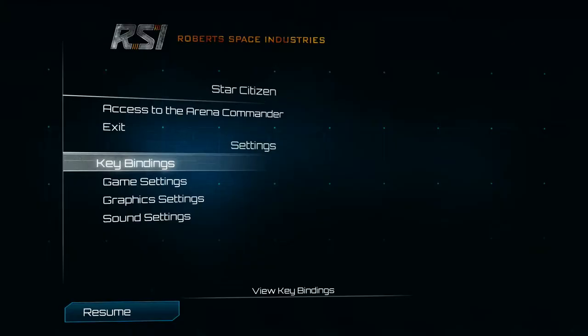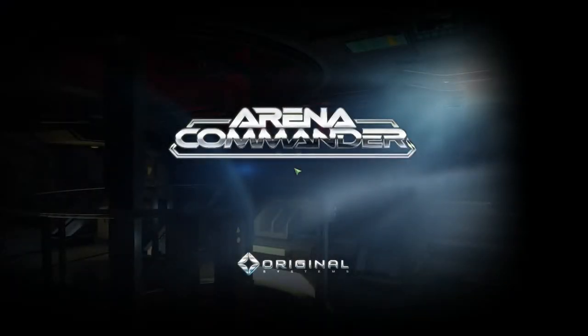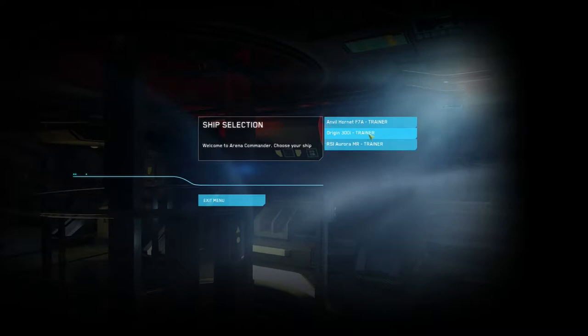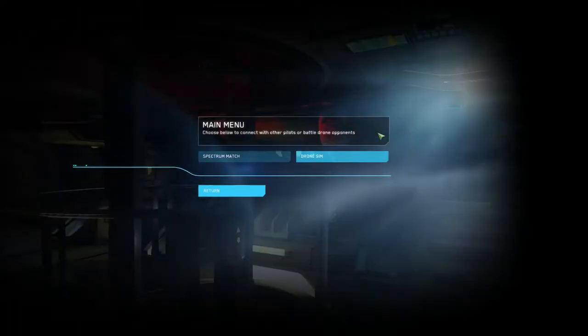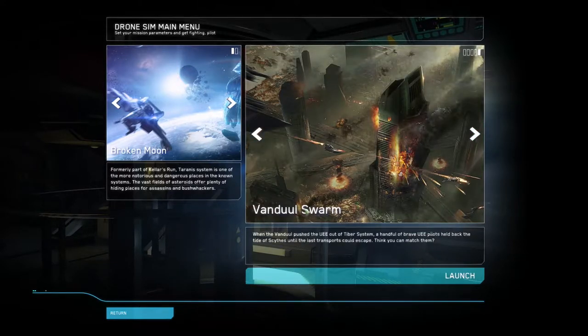Okay, jetzt will ich mal loslegen. Da spielen wir doch gleich mal Arena Commander. Ich nehme hier die 300i. Das ist mein Lieblingsschiff. Das ist sehr wendig, gut bewaffnet. Ich habe die Bewaffnung noch ein bisschen modifiziert — ich habe von dem anderen Schiff noch eine Waffe hingehängt. Dann gehen wir gleich mal in den Vandal Swarm, den Kampf.